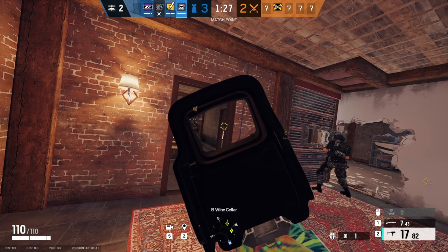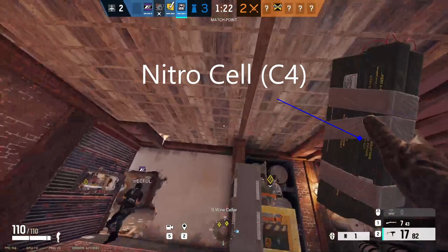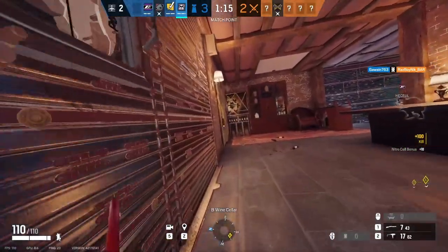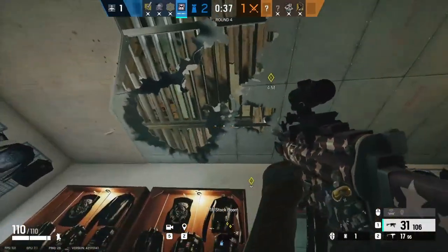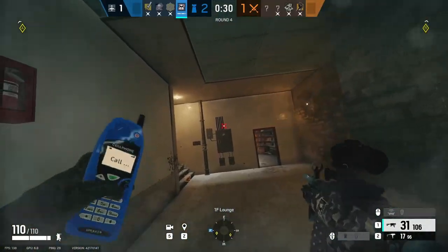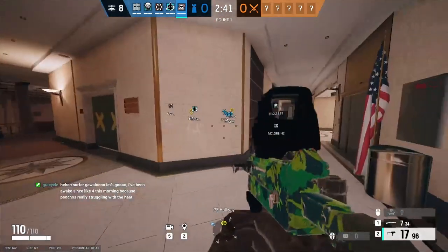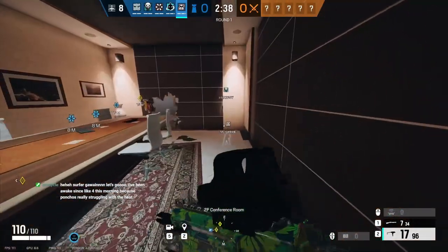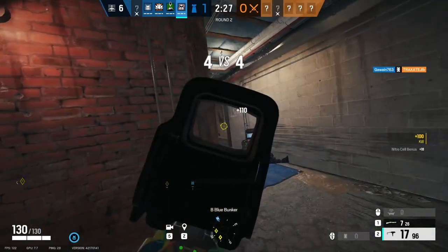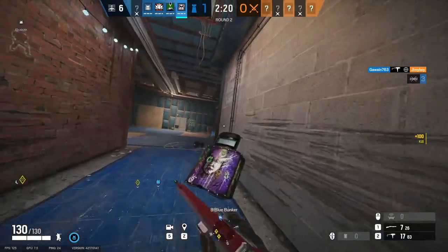In terms of secondary gadgets, Mute gets access to a singular C4 or a bulletproof camera. I personally take the C4 because you can deny plants with it or just get some safe, free kills. Anchoring with the C4 means you can throw it onto common plant spots within the site when you hear the plant noise to deny it, and if you roam with it, you can C4 from below or C4 enemies you'd rather not peek again after engaging in a gunfight. The C4 is a powerful tool which is useful for getting free-ish kills. As for the bulletproof camera, you can set it in a place where enemies will have to use an explosive to get rid of it, but I'd rather take the C4 because that will actually kill the enemy planting, not just mark them.